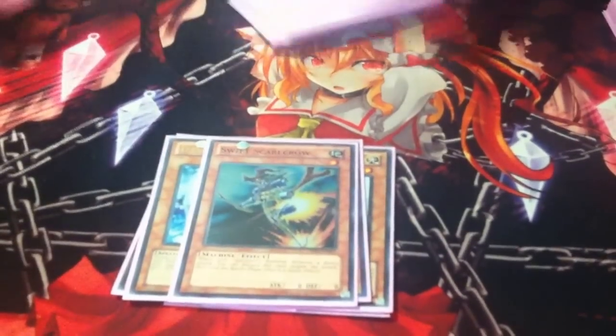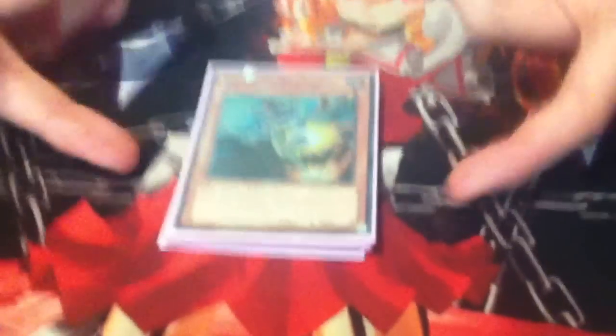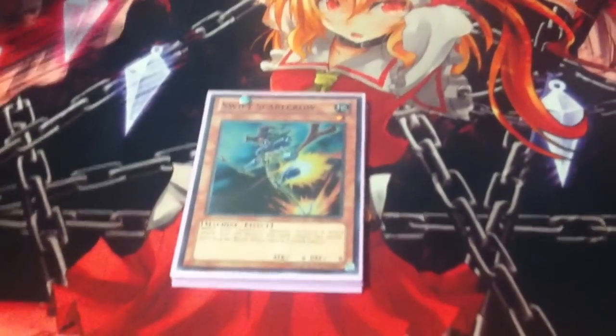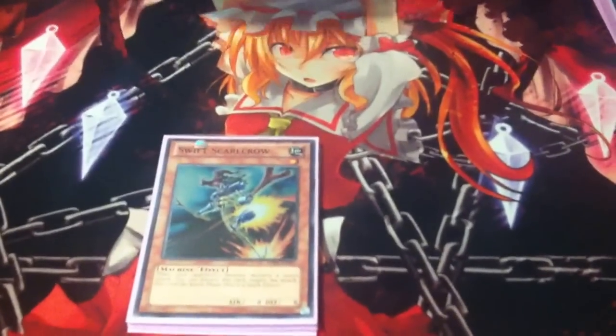Swift Scarecrow — just because I don't like being OTK'd. It's saved me a couple of times. I've sided it in and not seen it, and then got OTK'd. Swift Scarecrow has its uses — that's why I have one in the side.